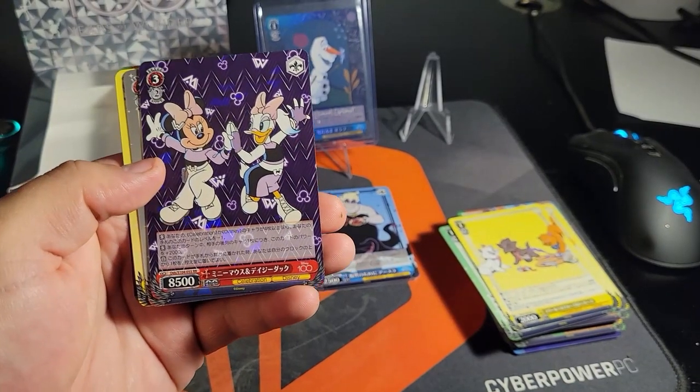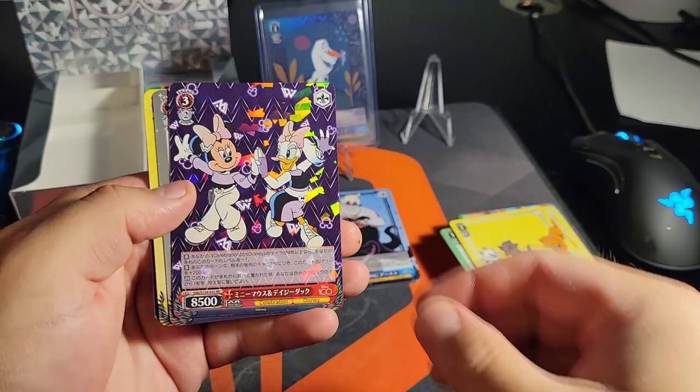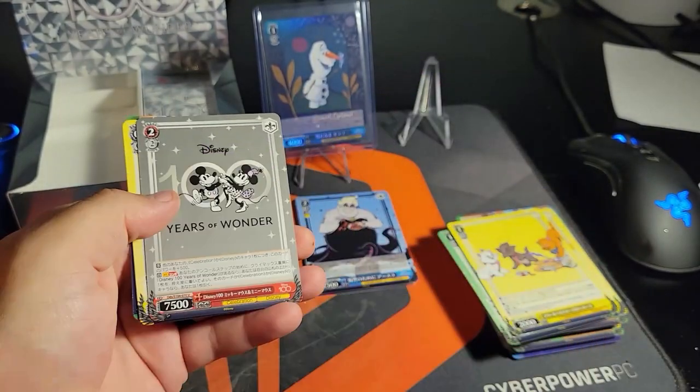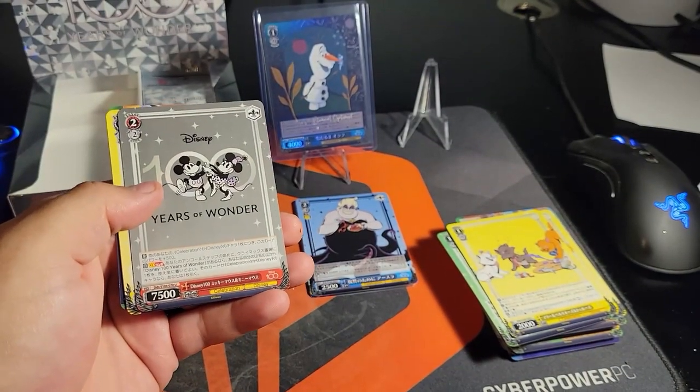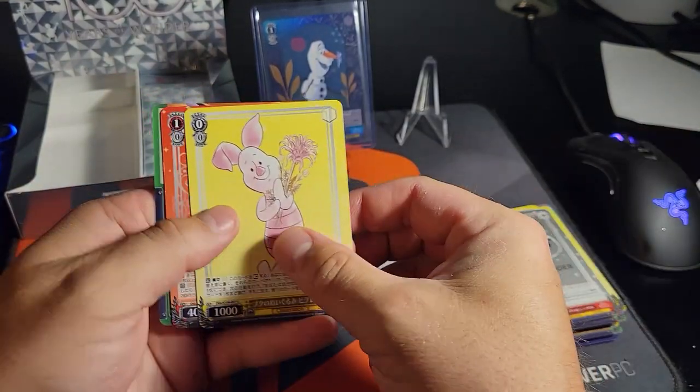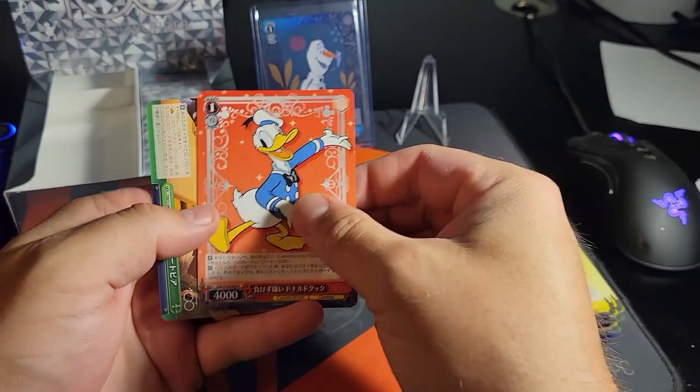Oh, that's cool - that's one of the super rares, I think it's a double rare. A double rare - it's the Minnie and Daisy dancing. That one's super cool! And then Donald on the regular rare.